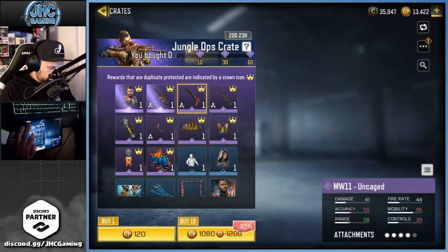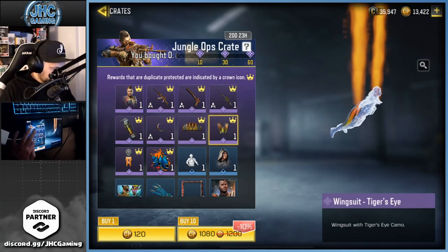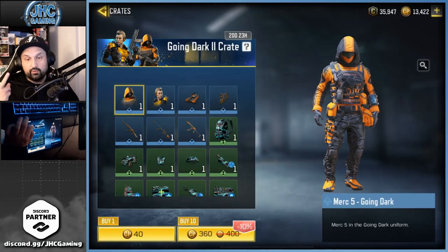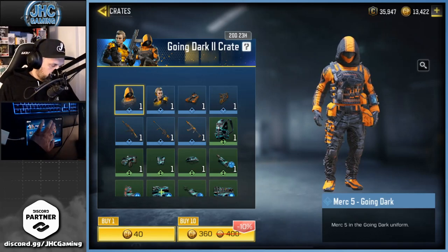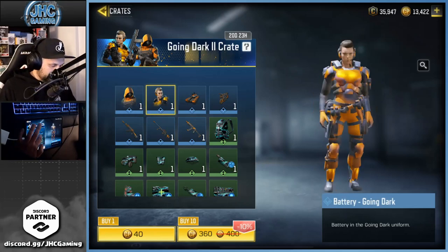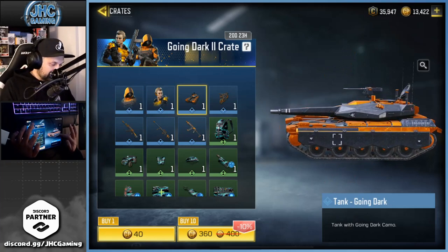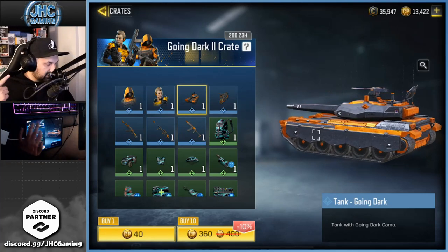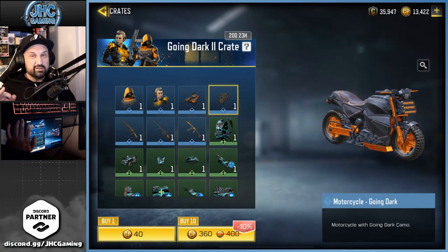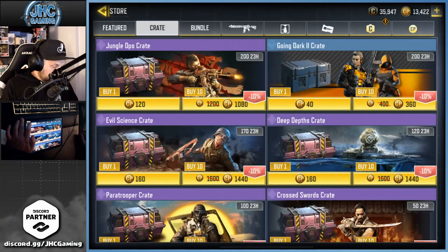I'm gonna skip that crate, not for me. Moving to the Going Dark crate — oh, the Merc 5 is actually really really dope. I want that Merc 5. There's also a Tank skin. I'm guessing we'll get a bunch of these for free, and if you want to buy some go ahead, but soldier skins are 0.5% chance — very very rare.